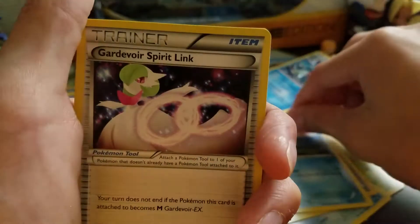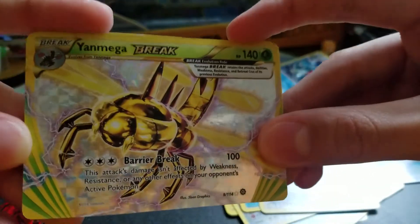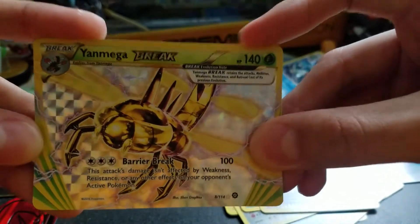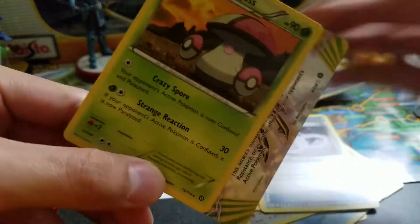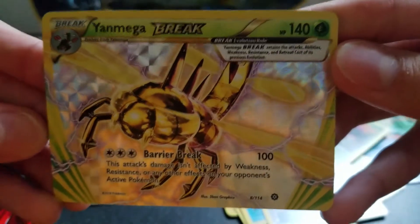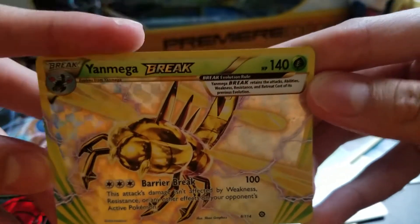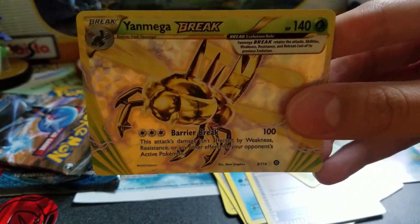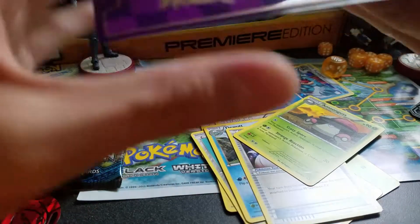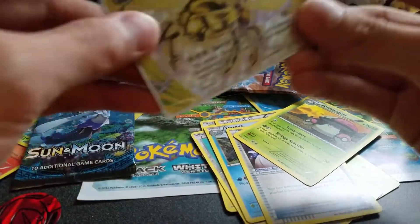Oh my goodness — Yanmega BREAK! People, yes, this is amazing! And Amoonguss, oh that's nice. Yanmega BREAK — this attack's damage isn't affected by weakness or resistance, and it affects our opponent's active Pokémon. That is amazing! Too bad I don't have a Yanmega... actually, I do have some Yanmas, but not much. I have to find it. This is crazy — I'm going to put this in the Alakazam sleeve since it's XY.